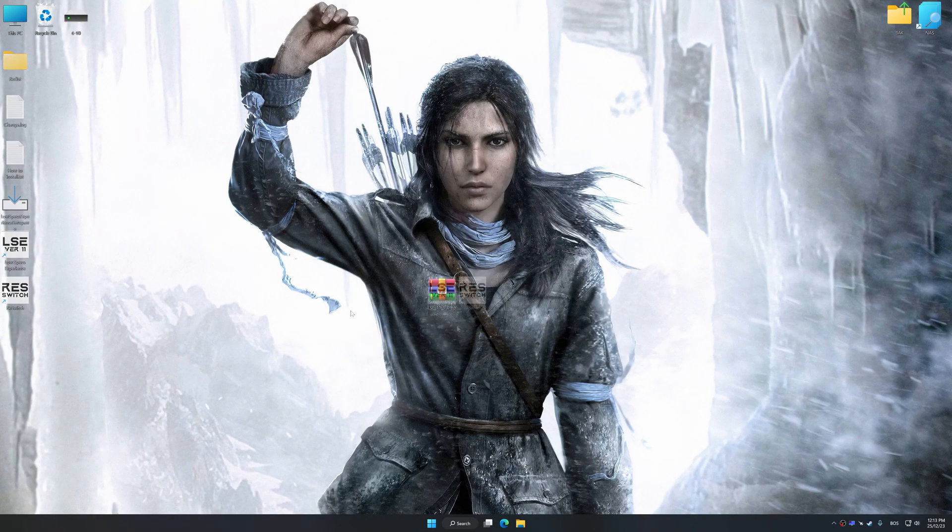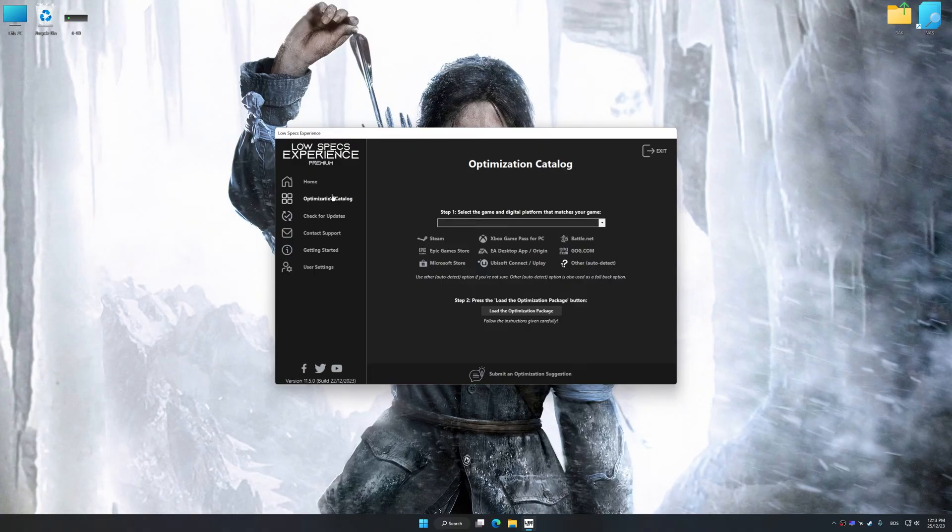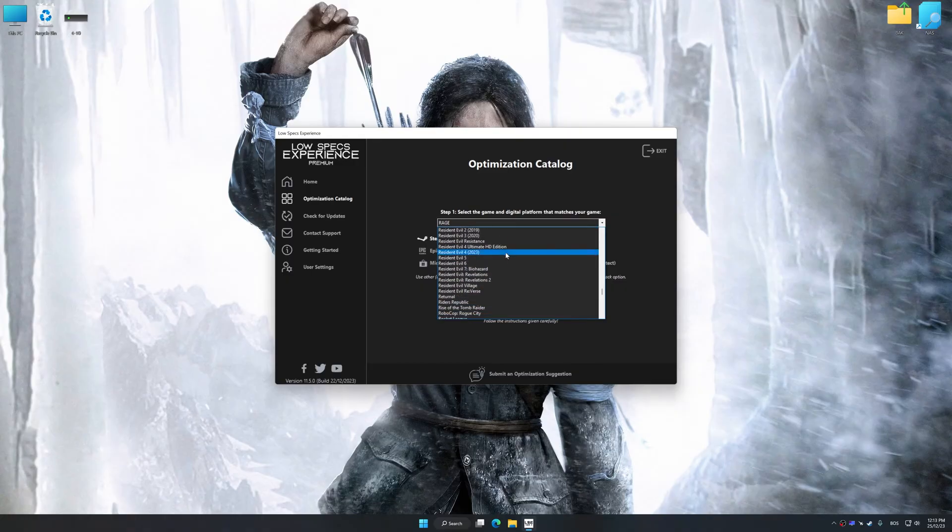Once the installation is complete, start it from the newly created Desktop shortcut. Now select the optimization catalog, select the applicable digital platform, and then select Rise of the Tomb Raider from the drop-down menu.